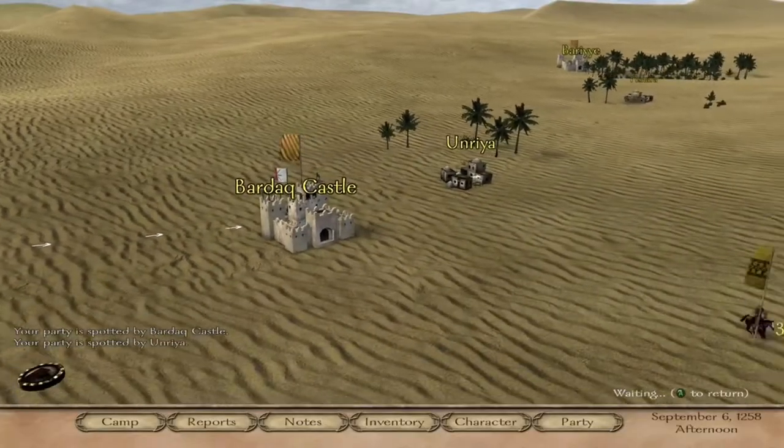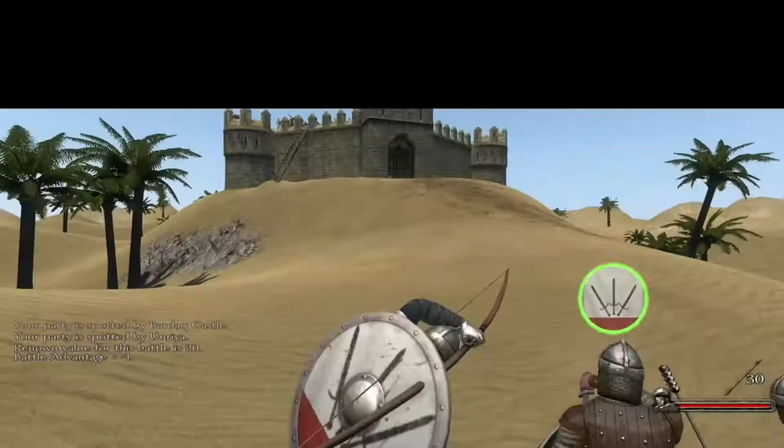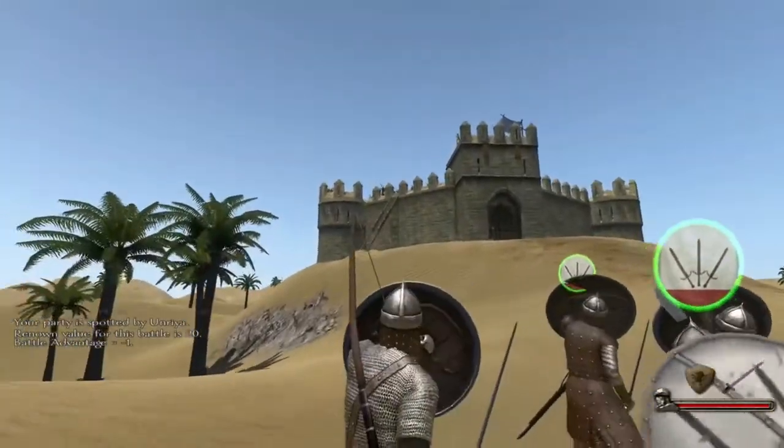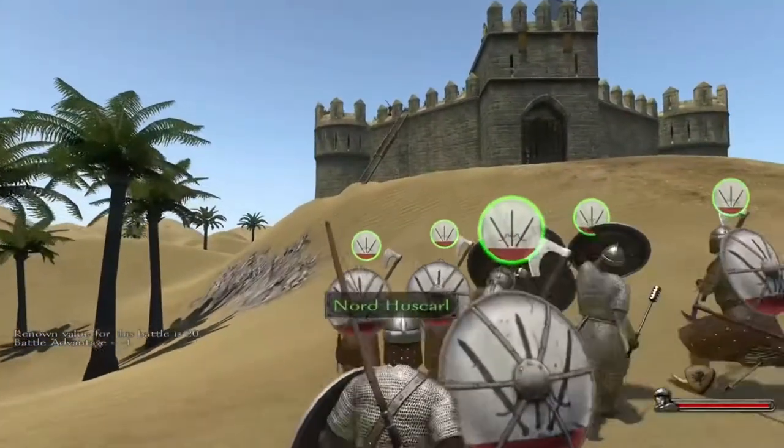So now I want to show you some textbook assaults on sieges, which you will spend a lot of time doing if you are going for the achievement, which involves taking over the whole map as your own faction.